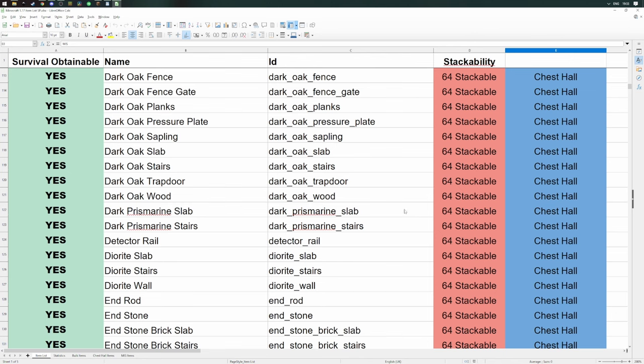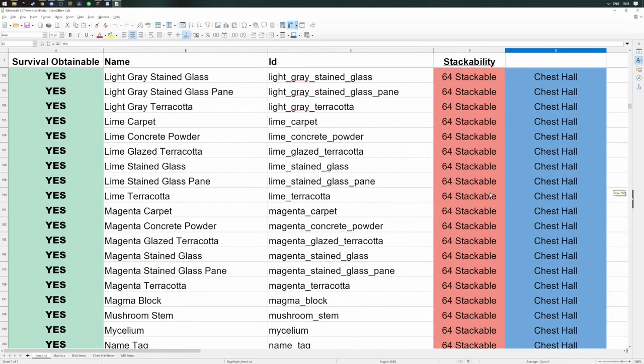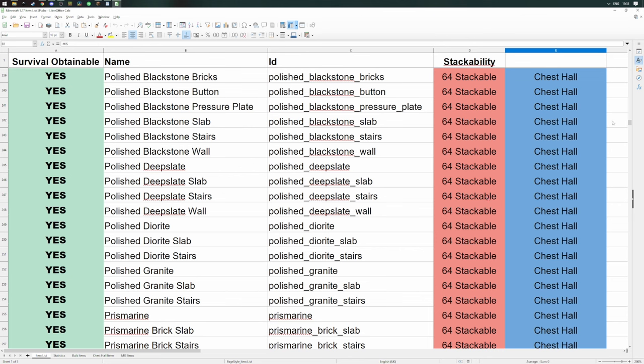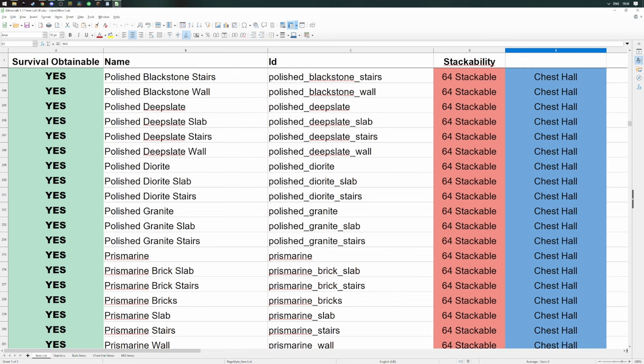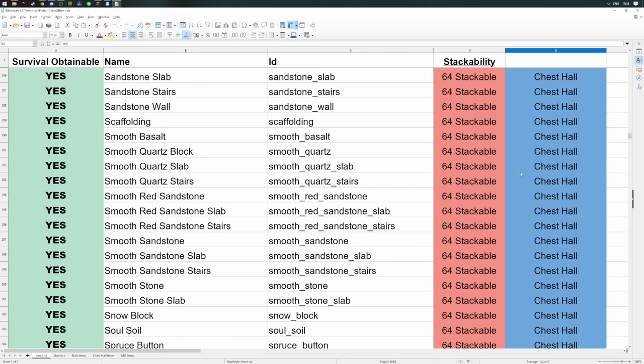Looking at the statistics: bulk items is 126, chest halls is 323, and MIS items is 21. You might think 323 chest hall items is a lot, but when you consider that one slice of chest halls actually contains eight double chests - or eight item assignments - it's actually not that much. It actually equates to significantly less than the amount of bulk items. Some of the more obvious answers include things like slabs, stairs, and similar items within chest halls for the convenience of having them local to other blocks of their type. Let's move away from the spreadsheet and back into the Minecraft world.